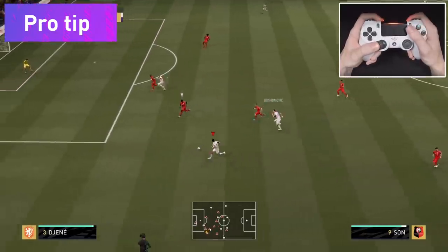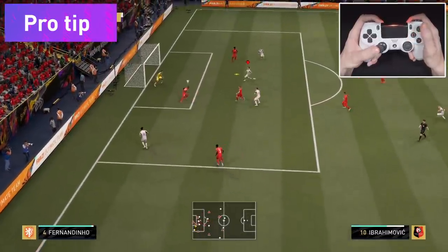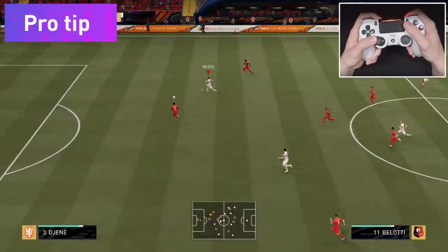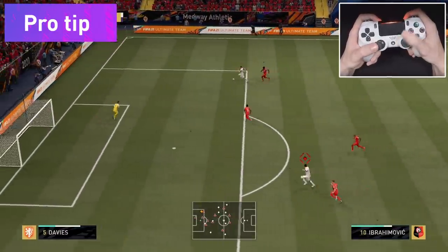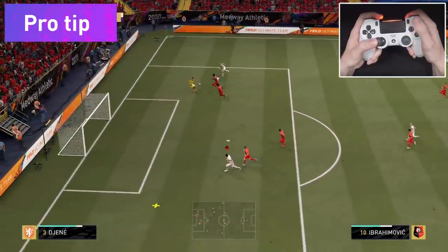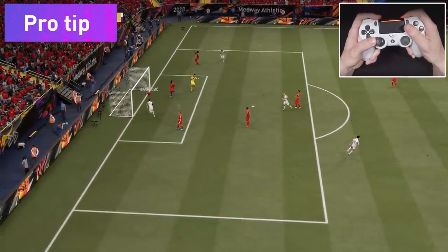Player lock is fantastic to use on the wing - either to find a cutback pass to a striker or to find a striker in the perfect spot for a cross. Just activate player lock while the ball is on the wing, right-stick switch to a striker, find yourself in an open area, and call for a cross. This works like a charm and might develop into a FIFA 21 meta.